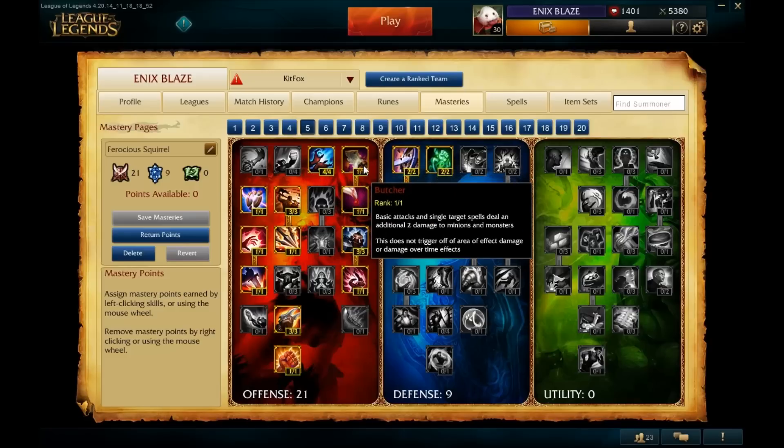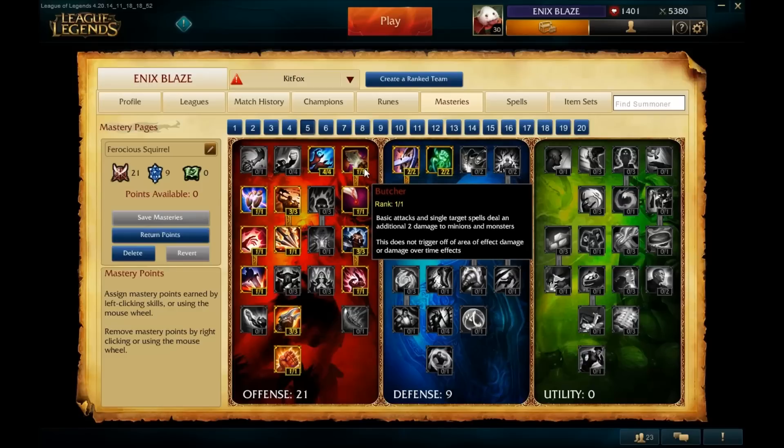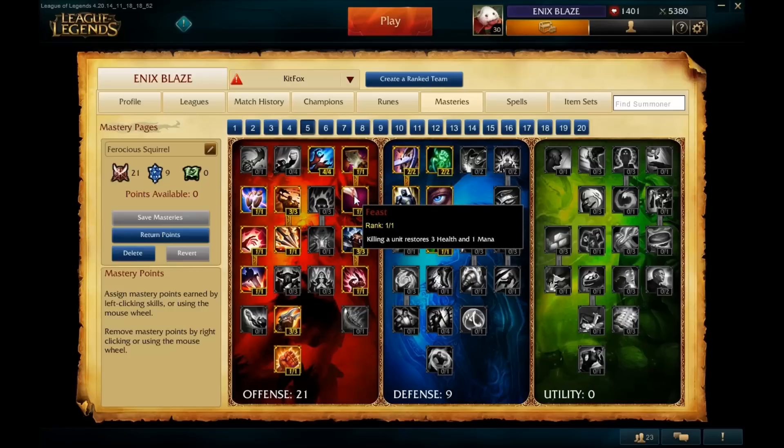The last mastery on this row is Butcher. It's not that great on its own — for one point you only deal two extra damage to monsters and minions from basic attacks and spells. But what it allows you to do is take a point in Feast. Gnar's regen got nerfed really hard; his base regen got cut in half. Feast allows us to sustain in lane just from last hitting — we don't even need items. It gives you roughly the same sustain as the lifesteal from Avarice Blade if you have 100 AD, just from last hitting. The health regen is amazing and will help you sustain in lane just from getting gold. That's why we take Feast.